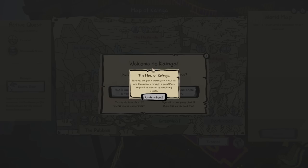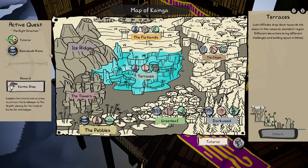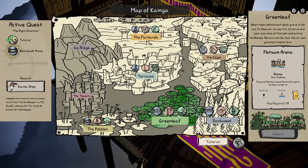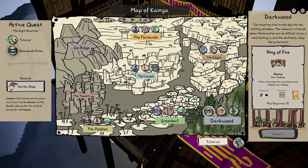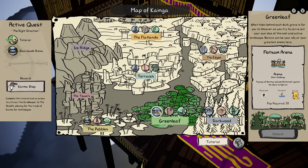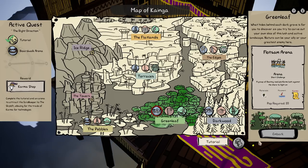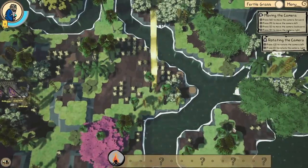It's been two years, so I'm going to relearn the game here. You can pick a challenge on a map tile and embark to begin a game. More maps will be unlocked by completing quests. I do remember a decent amount, so we'll go with hints. I'm not going to let the active quest guide me here. I kind of like the bright green zone — that's the vibe I'm in today. Let's go to Green Leaf. There's short, medium, and long — I'll go for a short one. We can always do multiple if it's truly super short.